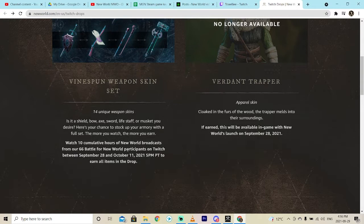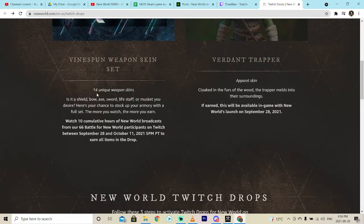As you can see on the screen, there are 14 unique weapon skins — shields, bows, axes, swords, and more. You've got to watch 10 hours cumulative of New World broadcasts on Twitch, and there are 66 pre-approved streamers out there. If you watch up to 10 hours you'll get all 14 of them, but you don't have to watch all 10 hours at once — you can get one or two at a time.